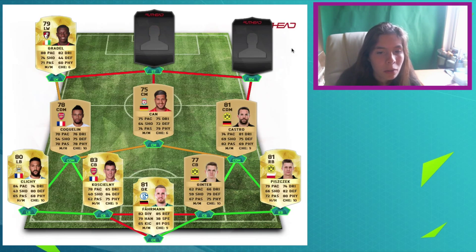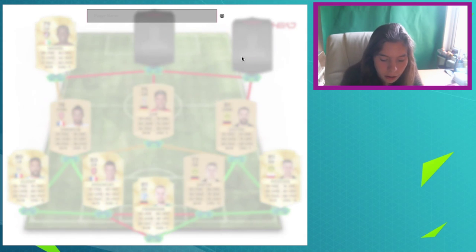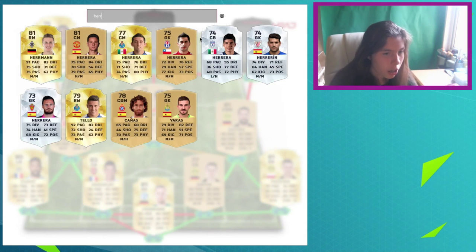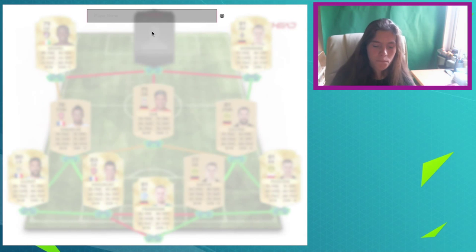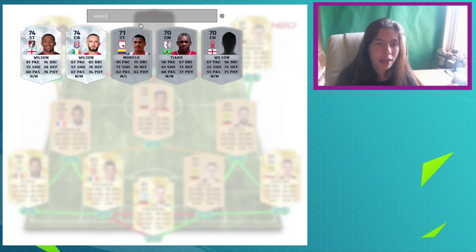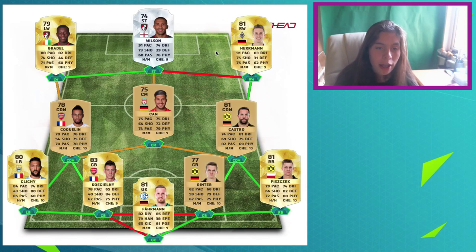I imagined a squad with him and Ibarra on the other side — great squad, but that's going to be my squad in FIFA 16. And then we've got Patrick Hermann, a German, going in the right-wing spot. And then at striker we've got Silva and Wilson. I can see Wilson being upgraded to a gold in January, because this guy is so OP — he got a hat-trick against West Ham a couple of weeks ago.